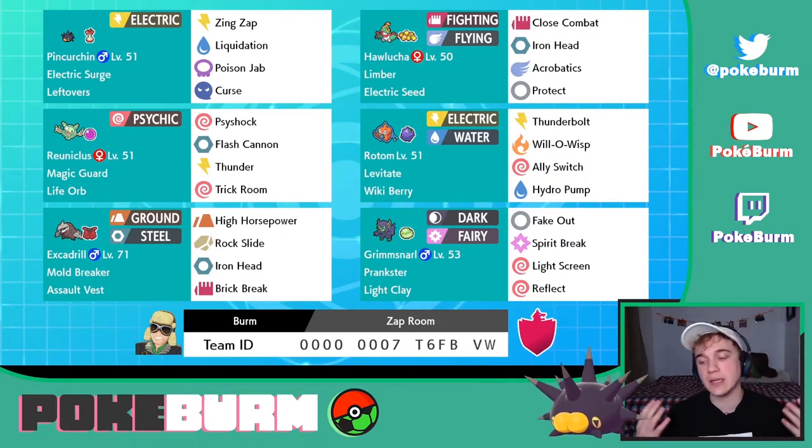Hawlucha is holding the Electric Seed. When it goes onto the field and Electric Terrain is up — which is what Pincurchin sets with its ability, Electric Surge — Hawlucha absorbs its Electric Seed, gets a plus one defense boost, and doubles its speed because it loses its item.